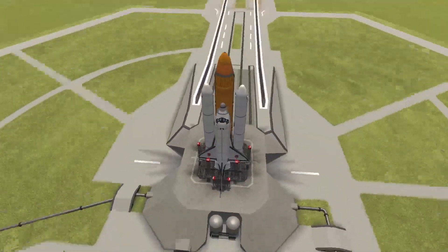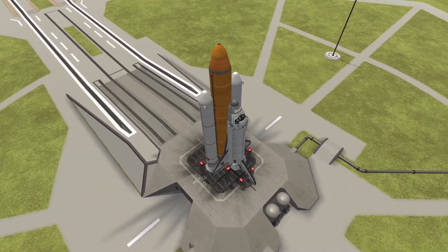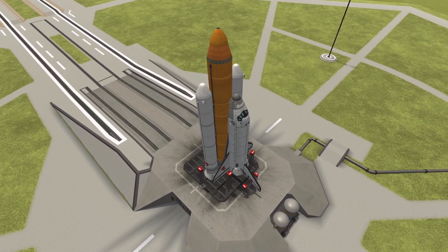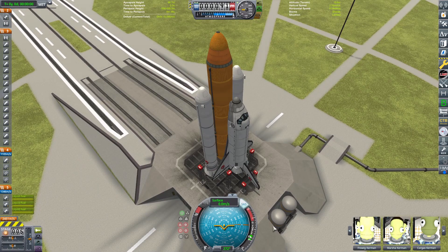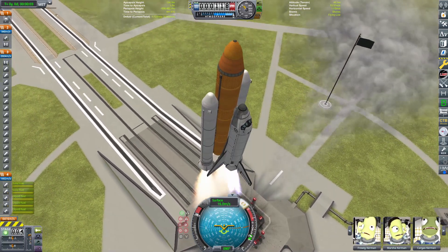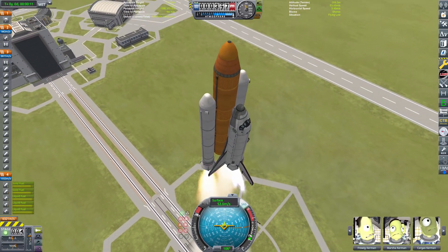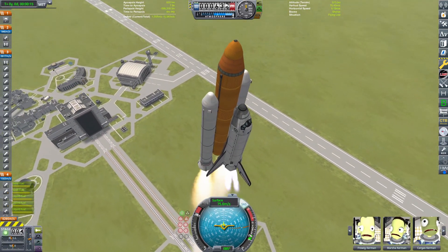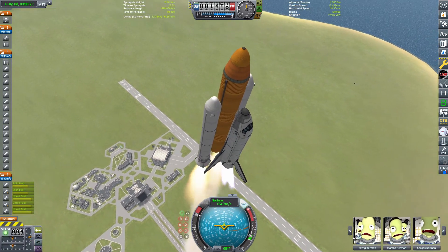Hello everybody, welcome back to another Kerbal Space Program video. In today's video, we have a space shuttle that we're going to be taking to Mars — also known as Duna in the game — and back without refueling at all. We're going to throttle up the engines, hit the boosters, out go the launch clamps, and now the shuttle is in the air doing its little power slide off the pad. We can get a little time lapse going, and now it can start its gravity turn to begin pitching over and get itself into orbit. Space shuttles are really cool.